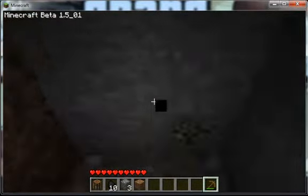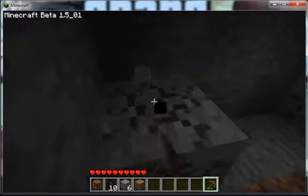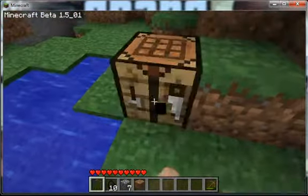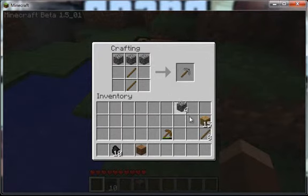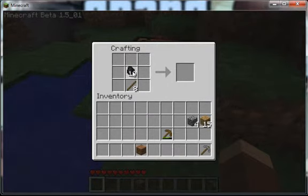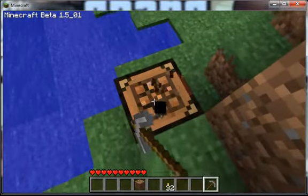Now we need some cobblestone to make some better tools. Put up the sticks, and cobblestone does the same thing as the wood — stone pickaxe. Now we put sticks on the bottom and coal above it and we get torches. We need some of these at night because otherwise the zombies come and eat us, which is not good.